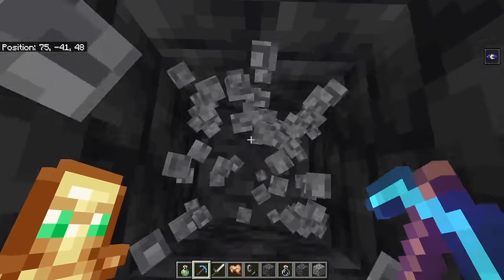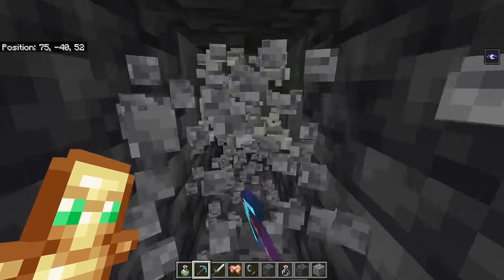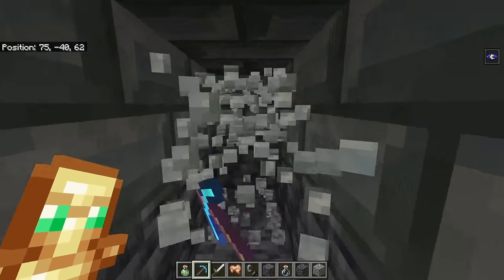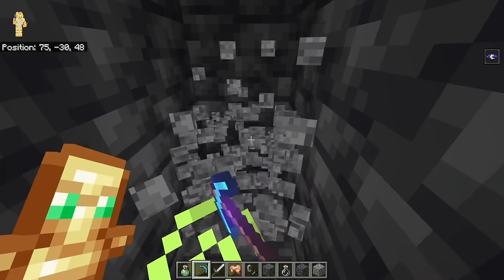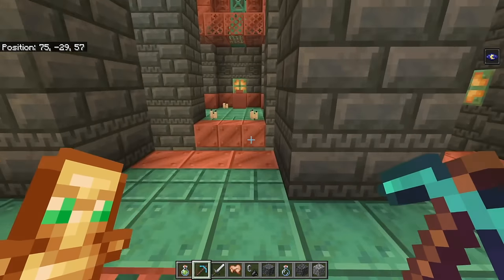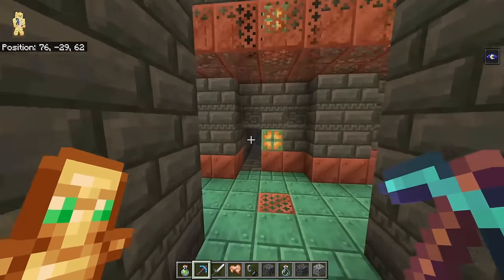If I dug all the way down at Y -40, the same result is probably true — we'd dig into tough brick, a sign there's a Trial Chamber, but not inside it. Like Goldilocks deciding what porridge she likes, going at Y -30 means I end up exactly inside it, which might be your goal, but also might not be.